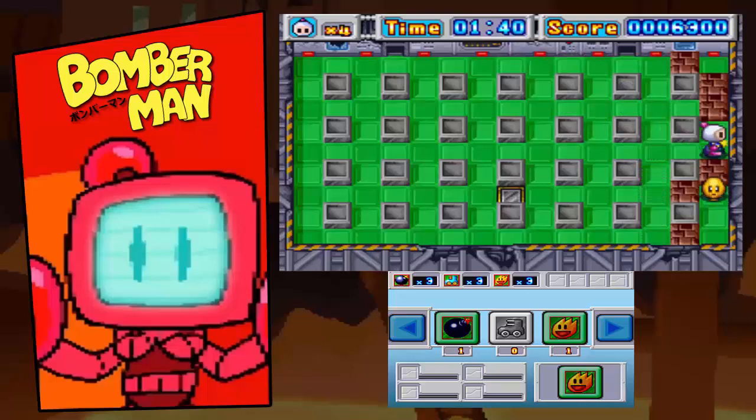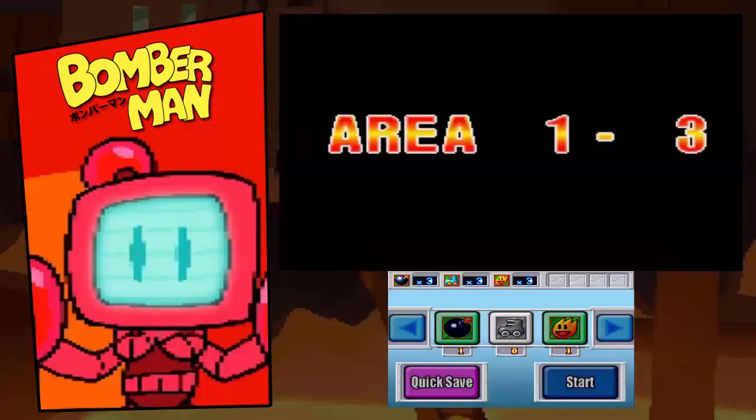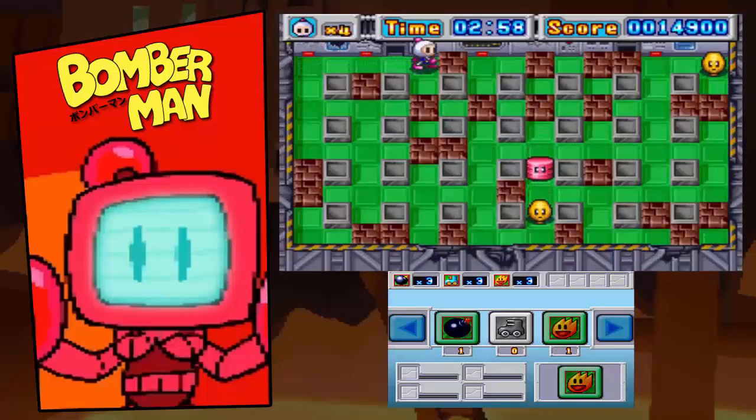Is there a bonus for clearing out all the squares on a map? Honestly, just extra points. The main thing is that sometimes blocks will have power-up cards in them, and sometimes they won't. There are power-ups that allow you to see throughout the stage where any hidden cards are. I'm trying to go as minimalistic as possible, just destroying blocks to get more score so I can max out my life count as quickly as possible, because in the long run it's going to help a lot.